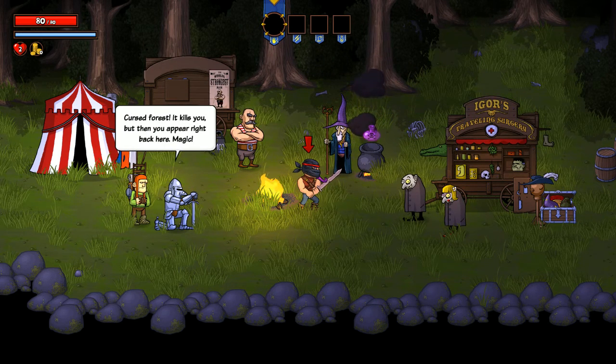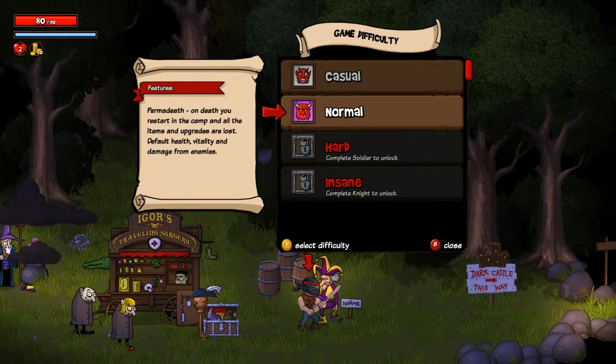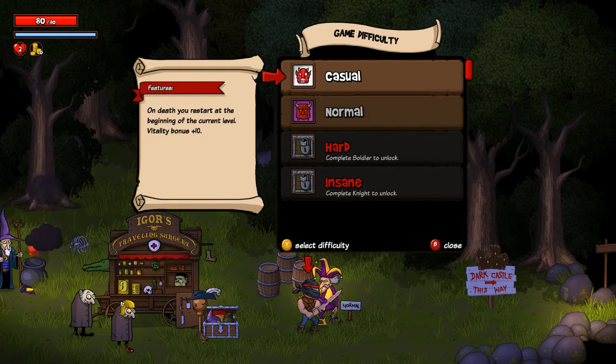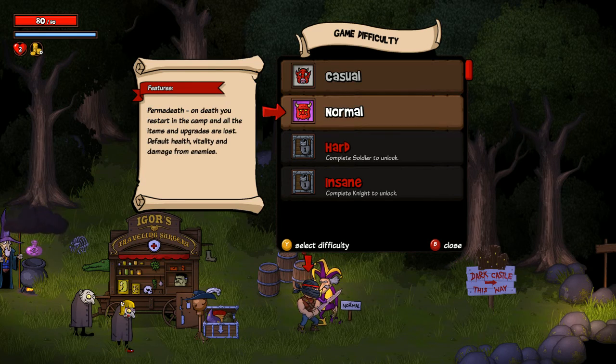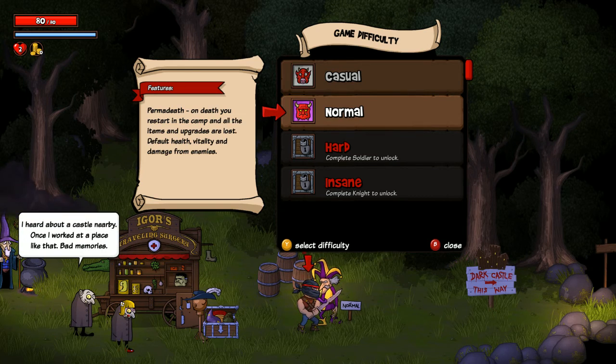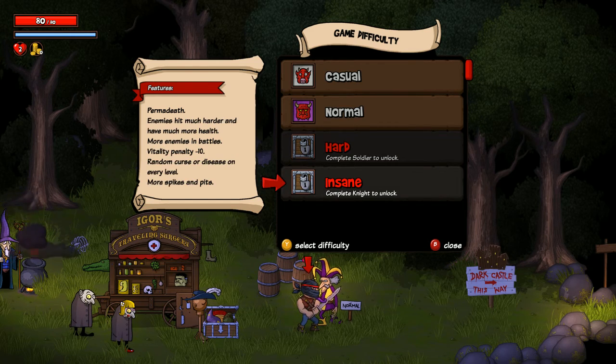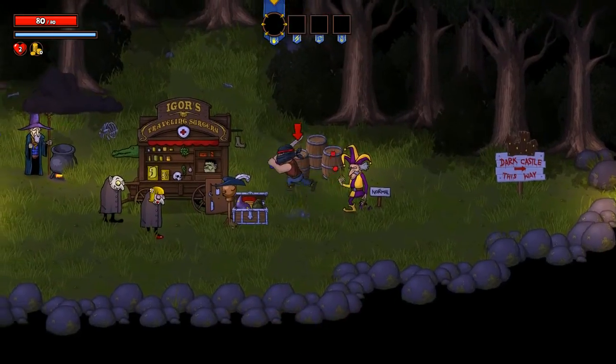It has different difficulty levels. There's casual, where on death you restart at the beginning of the current level and get ten more vitality starting out. Normal has permadeath — on death you restart in the camp and all items and upgrades are lost, with default health, vitality, and damage from enemies. There's hard, which we haven't unlocked yet — enemies hit harder and have more health, with more enemies in battles. And then insane: enemies hit much harder, have much more health, more enemies, vitality penalty minus ten, a random curse or disease on every level, and more spikes and more pits — which, believe it or not, makes the game quite a bit harder.